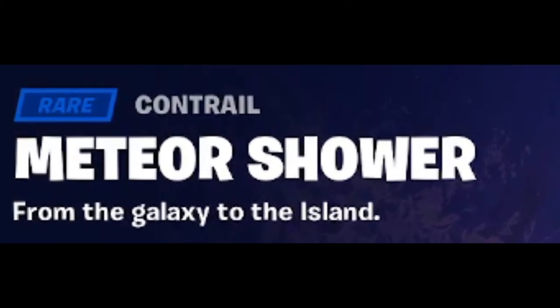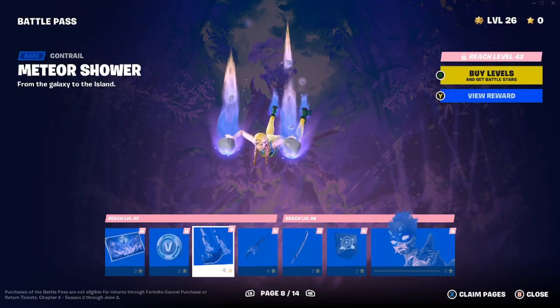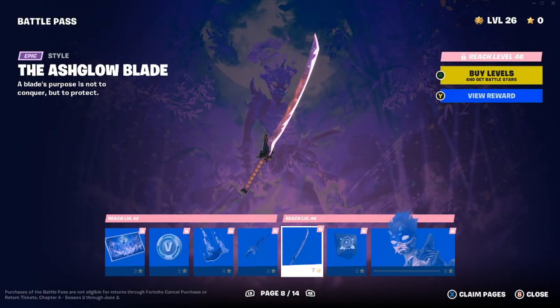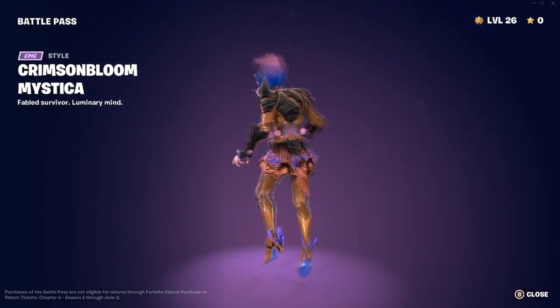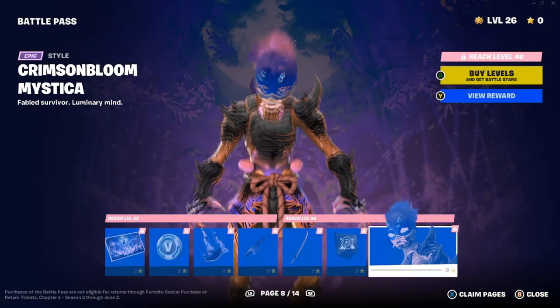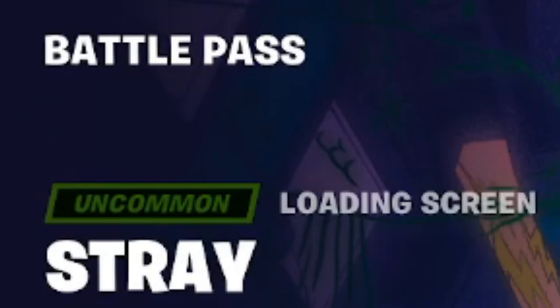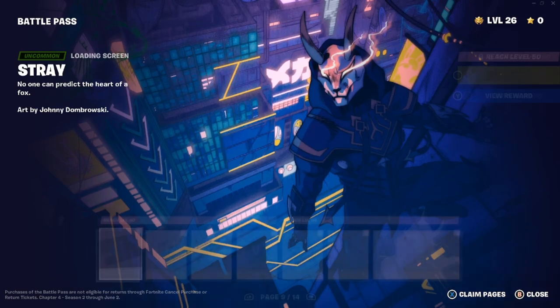Mystica herself is one of the most unique skins I've seen in a while — Fabled Survivor, Luminary Mind. Page eight has the Crimson Bloom Mystica loading screen — 'we must illuminate the past to find the future,' art by Barry Verine. We got 100 V-Bucks and the Meteor Shower spray — 'from the galaxy to the island.' It has a nice effect as you move around. On page nine, Stray's loading screen — 'no one can predict the heart of a fox,' art by Johnny Dombrowski. Neon Tokyo vibe.